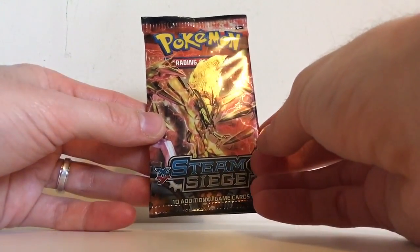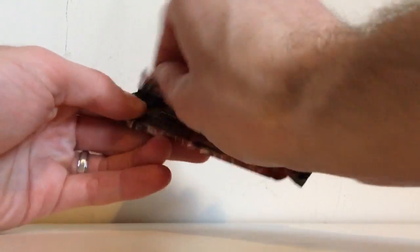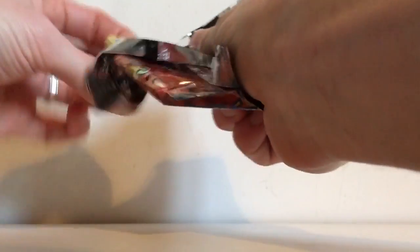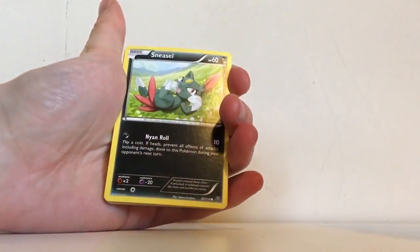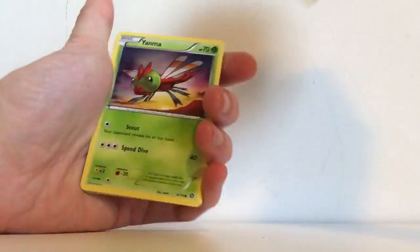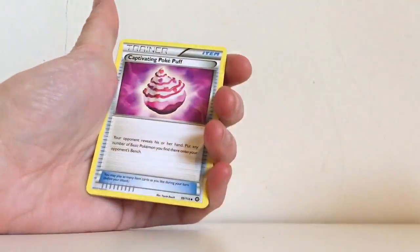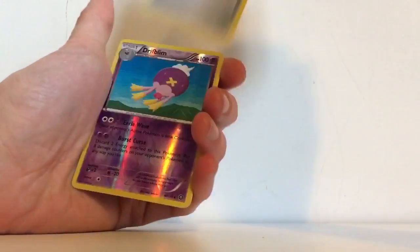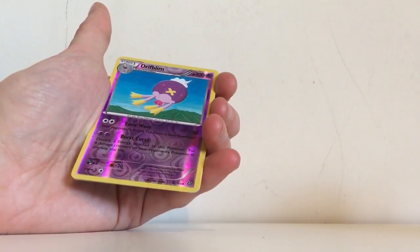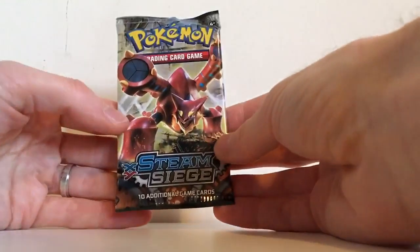Next pack of Steam Siege is an Evital Break pack. So I'm glad we got an ultra rare out of four packs — we still have two to go, so we could get another one. In this pack we have Sneasel, Mantine, Mankey, Yanma, Apalm, Captivating Pokepuff, Lampent, Gardevoir Spirit Link, a Drifblim which is a non-common reverse holo, and a Primate regular rare.